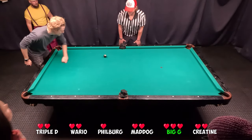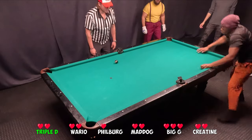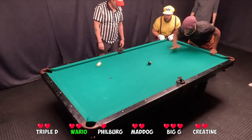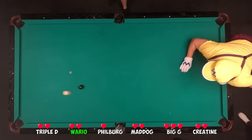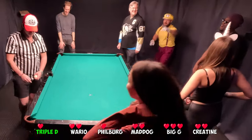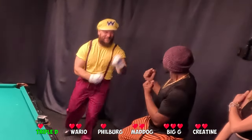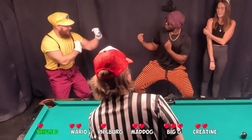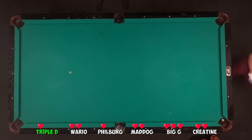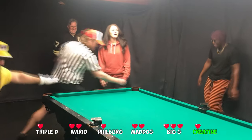Mad Dog with a clean hit. Mad Dog has more experience playing crud than each player here combined. You can tell she's strategically planning all of her shots rather than just reacting to the ball, unlike Wario scrambling here. And he sinks it, scoring against Triple D. Looks like we might have a fight break out — my money's on Wario. Triple D to serve. Looks like that eight ball is going in — and it does. An ace on the serve by Triple D.